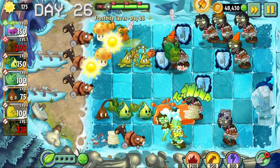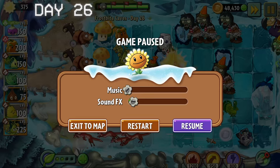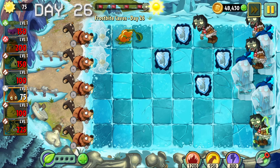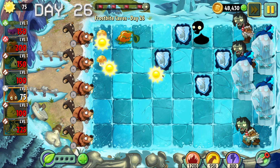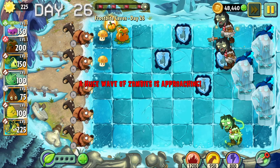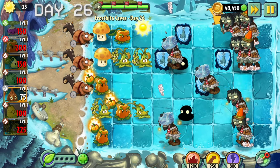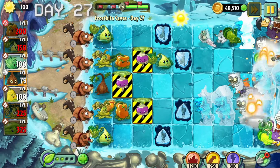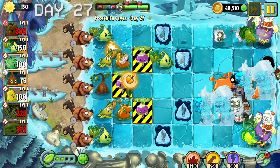Day 26 came with some pre-placed sun shrooms, however there were three frozen weasel dudes on the lawn. This level was a bit hard because the weasel zombies just kept on spawning.